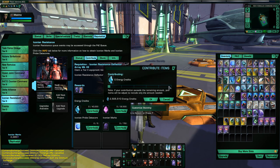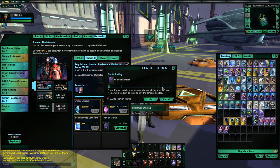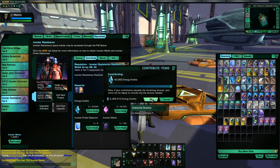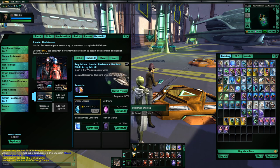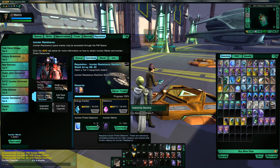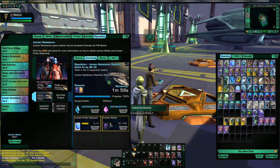This is going to take pretty much the entirety of my dilithium on this character. Each piece takes five of the Iconian probes — the elite mark for the Iconian reputation — and 750 Iconian marks. So for all three pieces, that's looking at about 97,000 dilithium and 15 elite marks and 2,250 marks total.